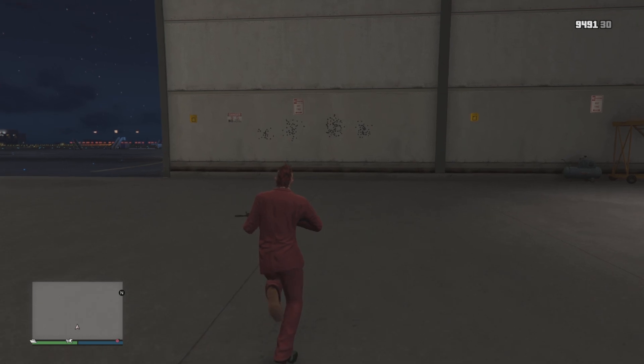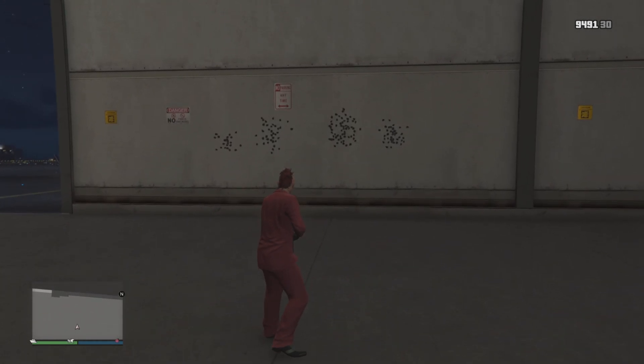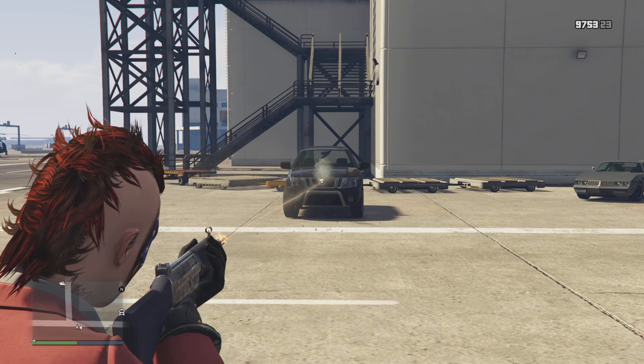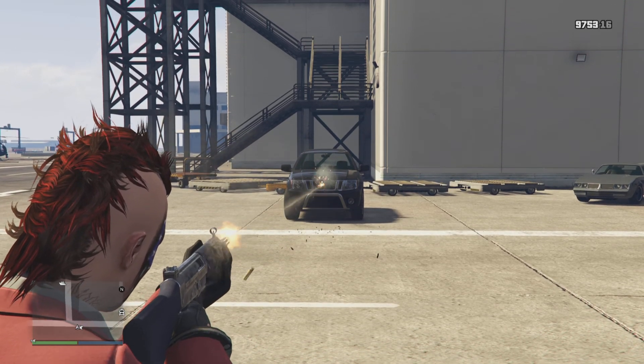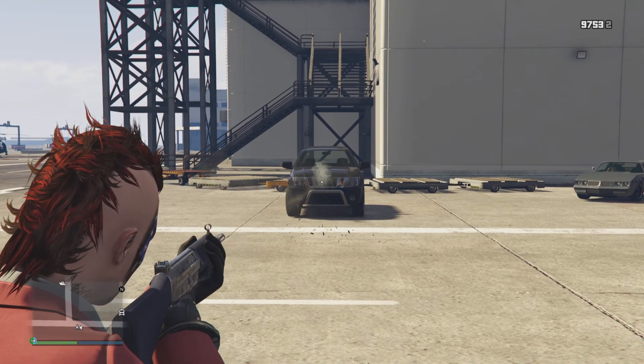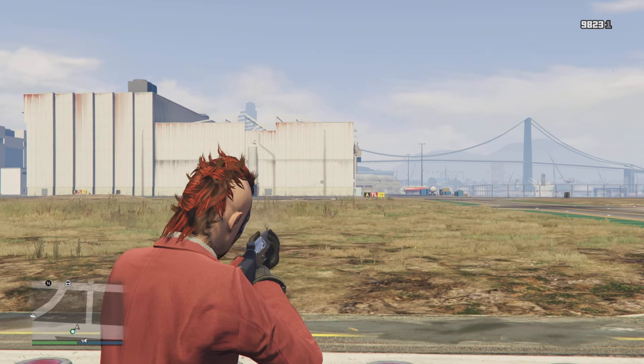Where the battle rifle shines is its recoil. Looking at the patterns left to right — the battle rifle, the assault rifle Mark II, the carbine, and on the far right the battle rifle with two magazines dumped — it has very good vertical recoil and doesn't spread out too much. It feels like an easier weapon to control, and the slower rate of fire also helps you maneuver the weapon. It takes roughly 28 rounds to catch a vehicle on fire.